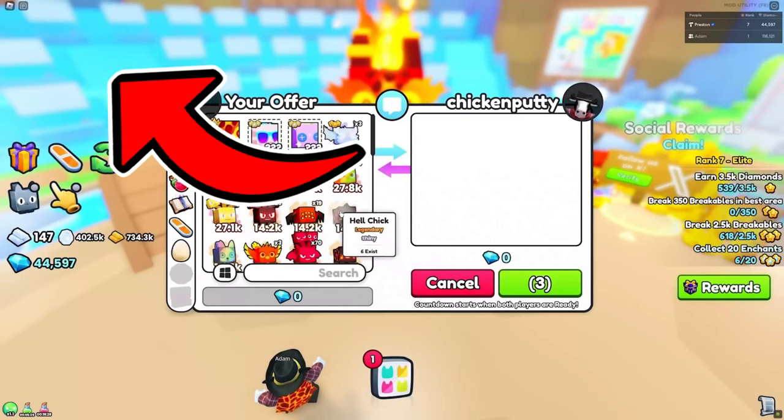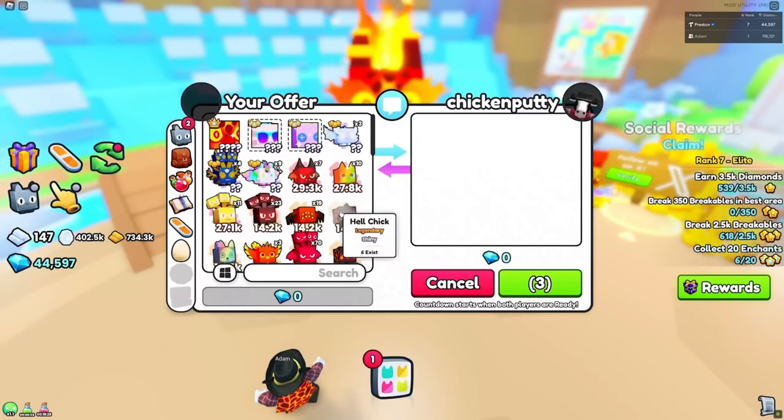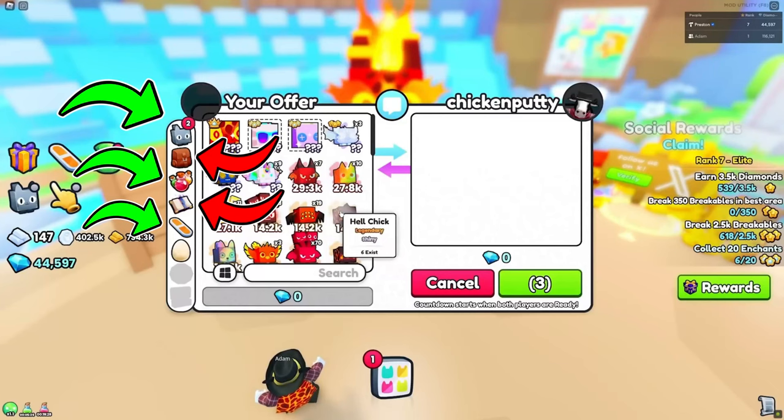There are also a lot of booths, meaning that this is the trading plaza. The side of the screen also includes many things. This may mean that you are able to trade pets, inventory boosts, potions, enchants, hoverboards, and even eggs.